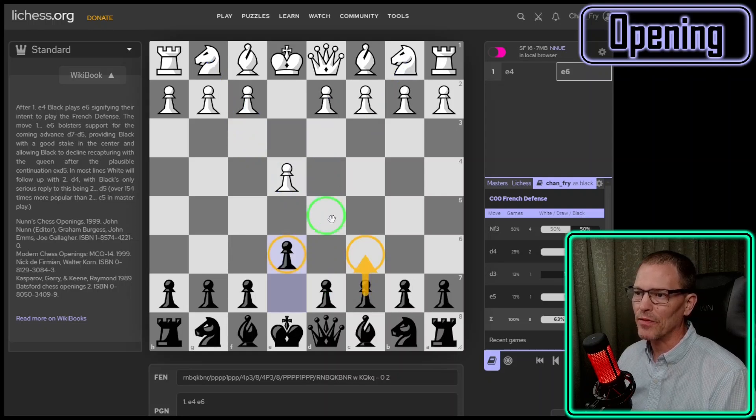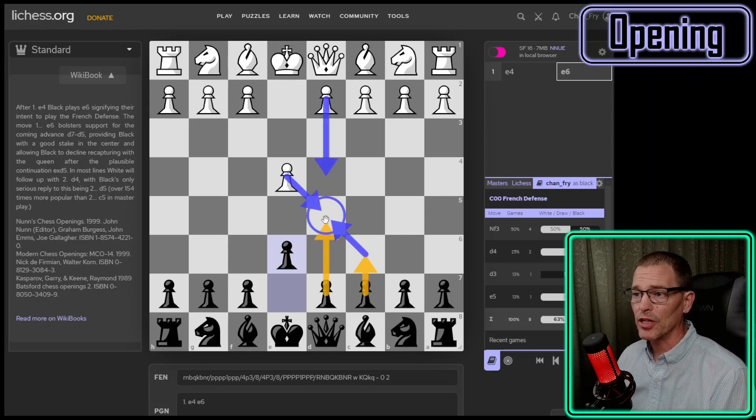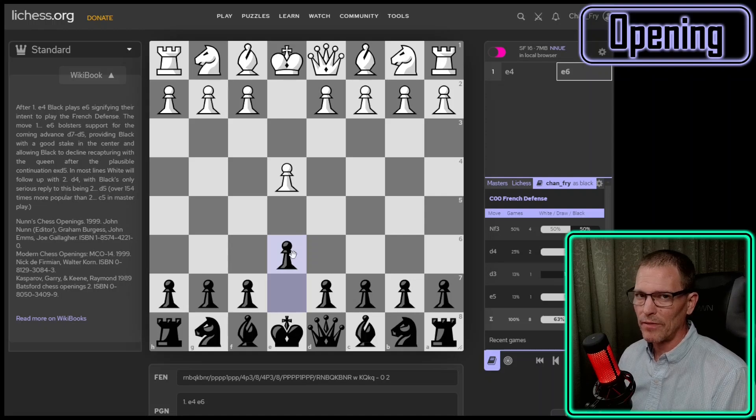Both C6 and E6 aim to defend the D5 square. The main differences between the Caro-Kann and the French: the French defense goes here immediately, so you're not getting the light-squared bishop out anytime soon. Whereas in the Caro-Kann, because you've played the C pawn and you're going to play the D pawn pretty soon, the light-squared bishop can get out really quickly and easily. Also in the Caro-Kann, if White plays D4 and we play D5 in an exchange variation, Black still has two center pawns and White's missing one. Those are advantages of the Caro-Kann, but at the grandmaster level the French is far more common.